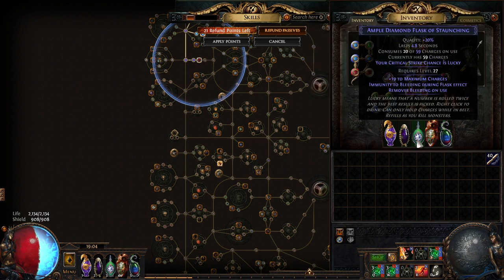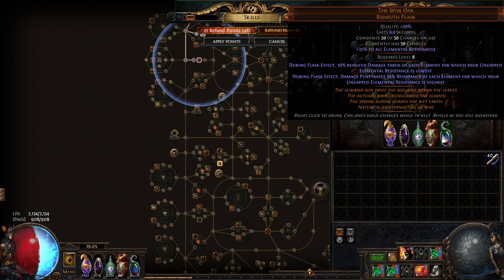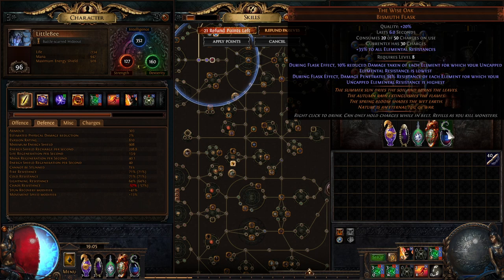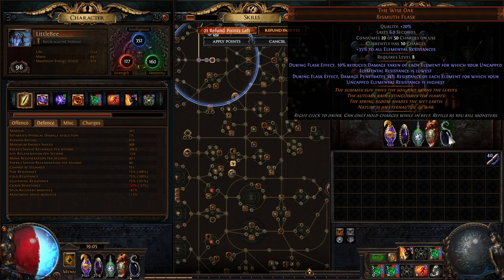For flasks: Atziri's Promise, a crit flask with bleed or ignite removal (or corrupted blood immunity on a jewel), and Replica Rumi's Concoction — I definitely recommend it. It gives 50% block and 30% spell block, which is insane. With Temp Chains on you the duration extends to around three or four seconds instead of 1.2, and the petrified-during-flask-effect downside doesn't affect you because you have Calm Roots. Then Wise Oak — make sure your highest uncapped resist is fire to get the penetration.